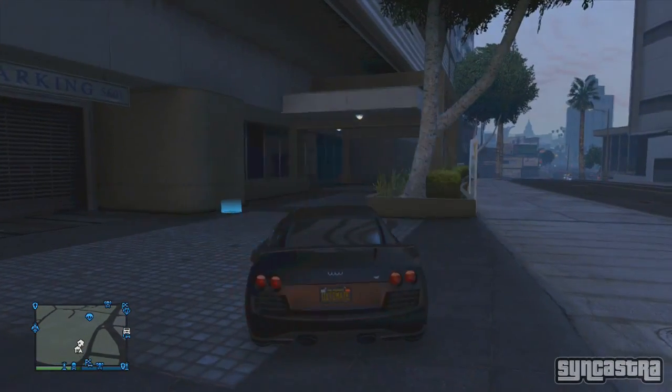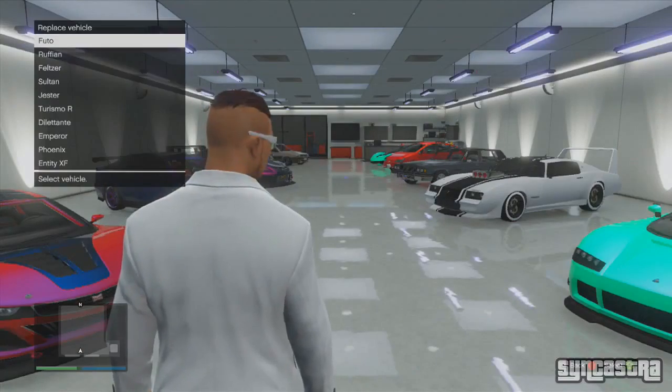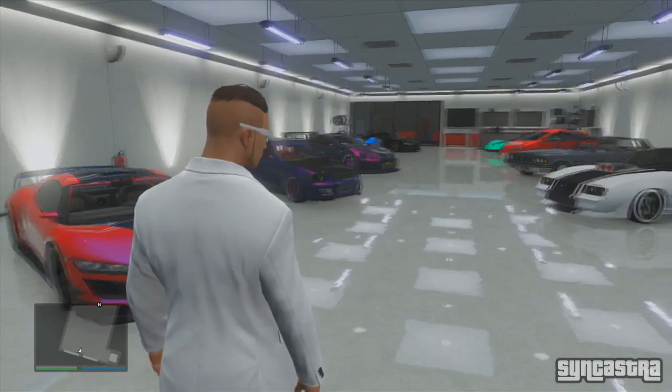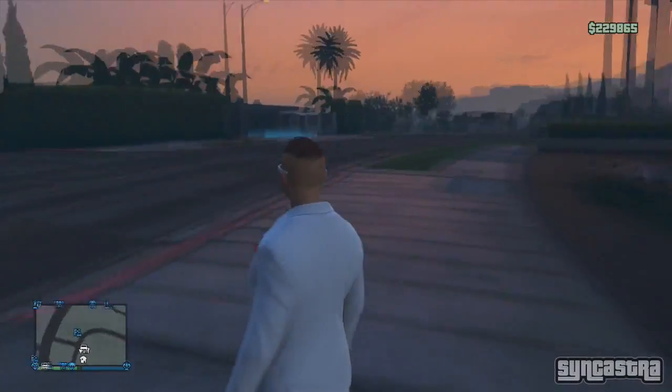As you see, my car spawned. Head back into your garage and wait outside exactly where I did. Get out of your vehicle and then go back into your garage. He's just walking in normally, but it will think that you put your 9F back in, so it will ask you to replace a vehicle. Replace any random vehicle in your garage that you don't mind losing, then back out of your garage and get back outside.